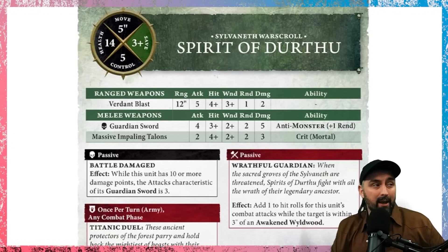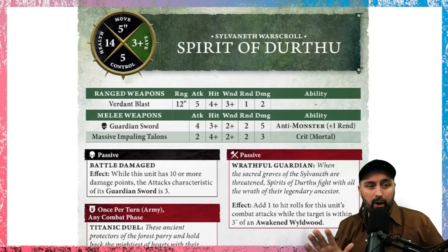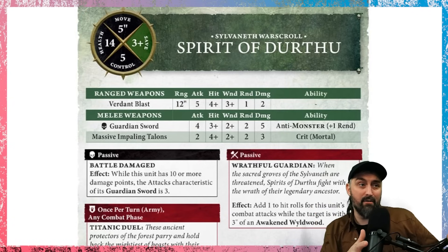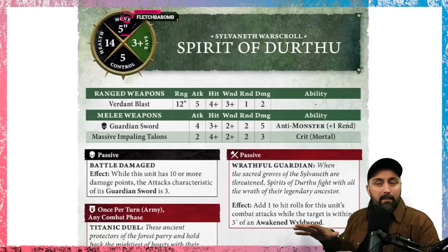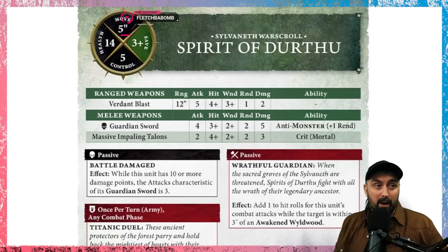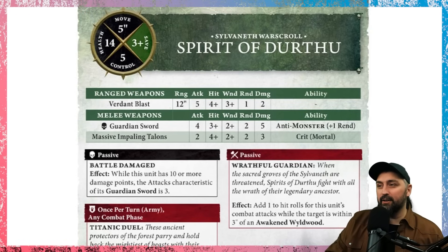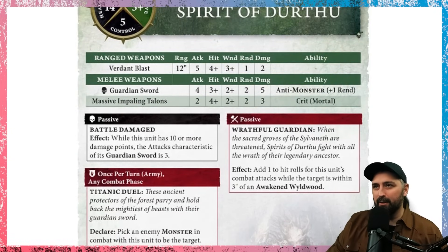Also the Lady of Vines is a character you may build an army around as an additional centerpiece model - there's loads of scope. They may have designed the game so that it's like an Alarielle Sylvaneth list versus a Lady of Vines Sylvaneth list, and they're different because those key centerpiece models have abilities locked to them. Spirit of Durthu is always just going to be a combat monster - four attacks with damage five works against a lot of stuff. I would have liked to see him be a little bit scarier, but we'll see.